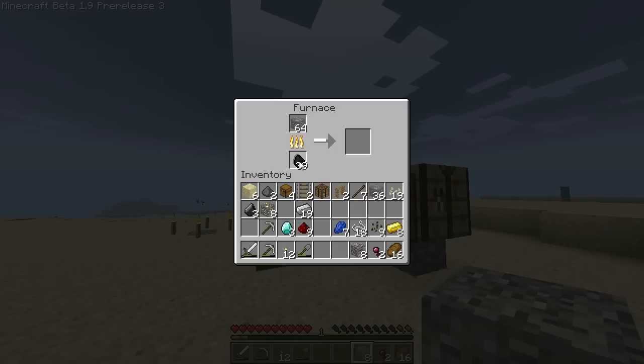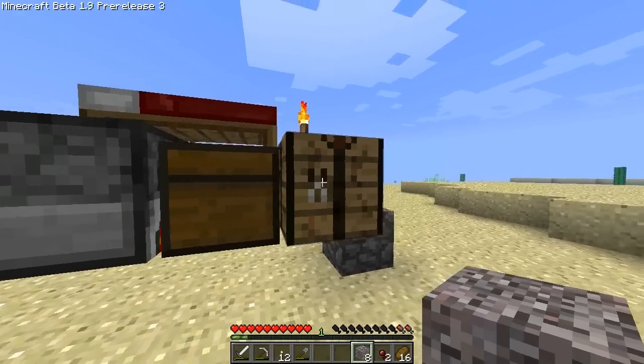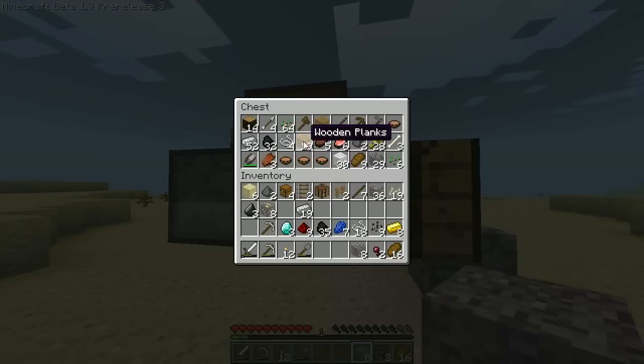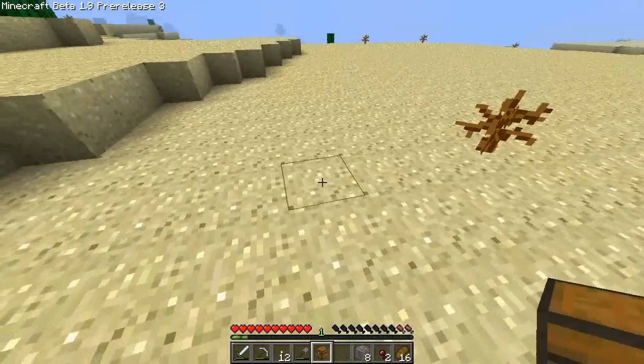Now we're back on the surface. I'm going to smelt all this iron ore — I've got another half stack here. I'm going to think about what I really want to take with me. I'm going to make another chest here — this is going to be my chest of stuff that I am definitely taking with me.